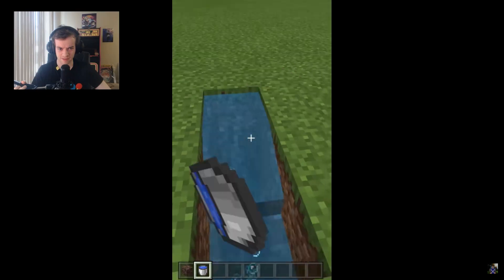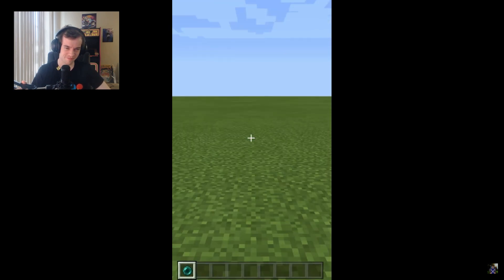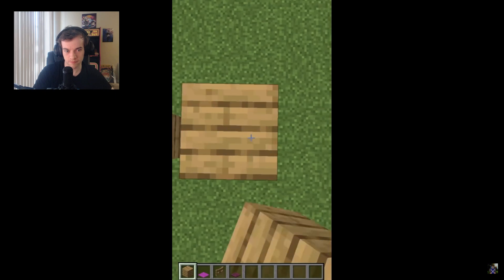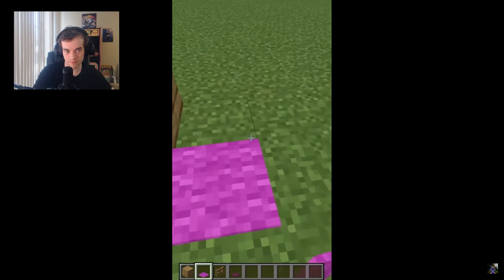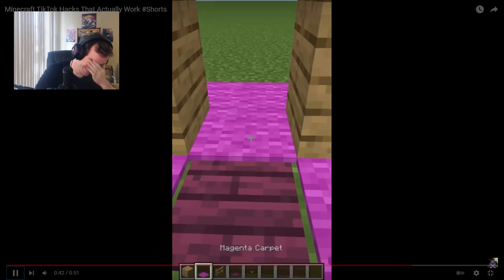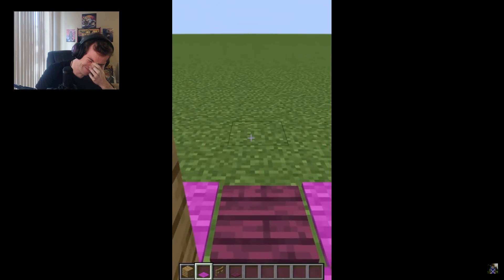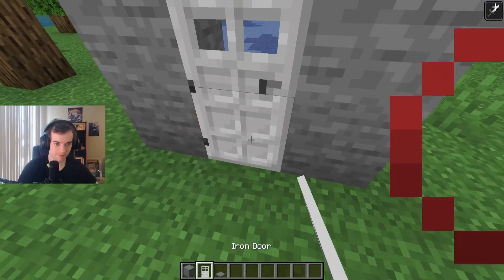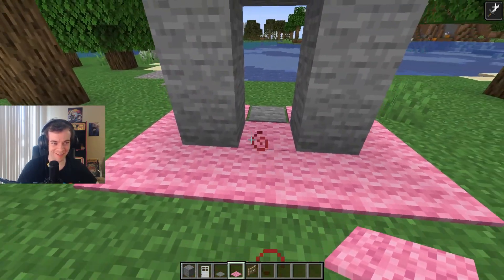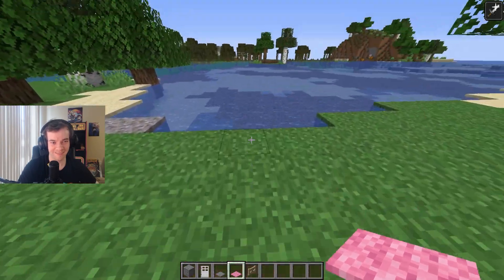I thought I was gonna spawn a wither. Enderpearl stasis? You know what, you can make that work. This guy just didn't do a good scenario. In order to save time when doing this, instead of mining out blocks underneath you — it saves all the time of actually mining it. Okay, so there's gonna be something with the carpets. He just made something that's in the game. It's not clickbait because they actually work, but man, there are easy ways around it.